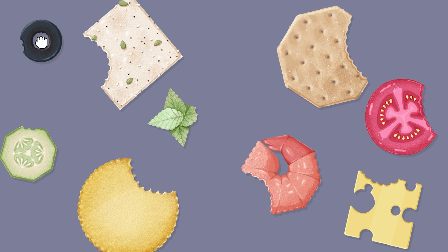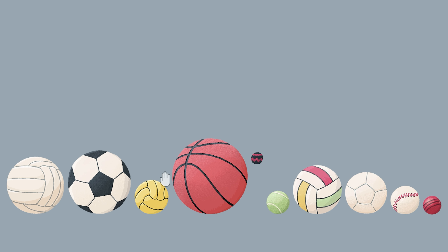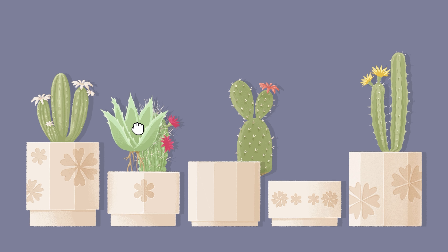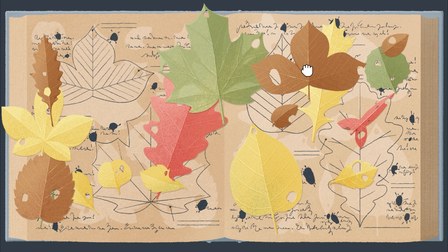Seeing Stars is all about multiple solutions. There are 33 new levels and 5 additional bonus levels to unlock. Some levels have up to 5 different ways to solve them. In total, there are 100 stars to discover.